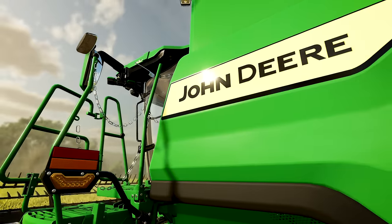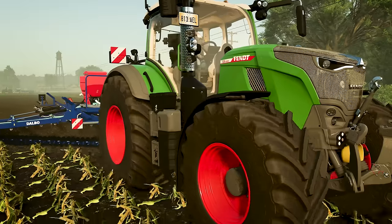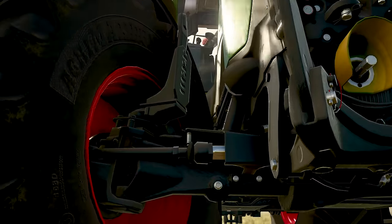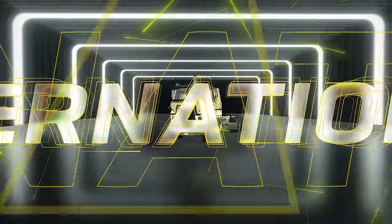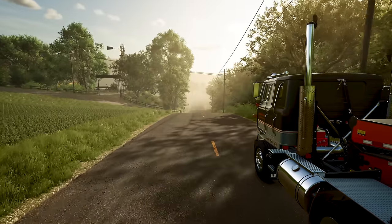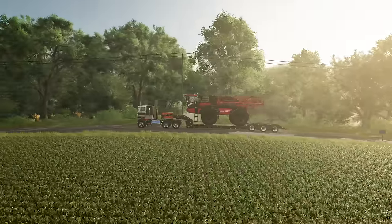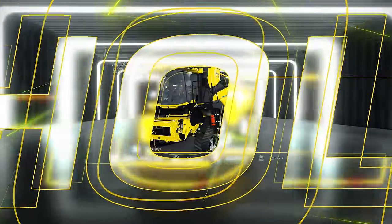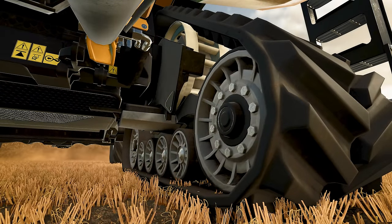We see animations on the intakes of long grain rice and animations of the inner workings of the equipment. The Fendt 700 Vario, the International Transtar has some really great animations under the cab and drive shaft, hauling a sprayer down the road. The new New Holland CR11 harvesting wheat — and what we can see here is bleed-through of the stubble on the tracks. Come on, Giants, can we get that fixed?